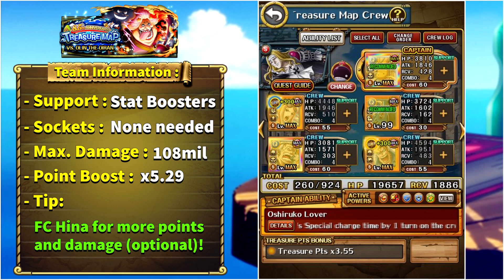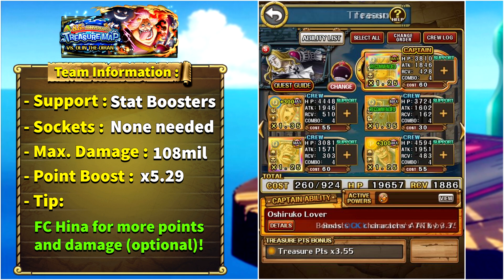This team with Hina as friend captain and the super type can do over 100 million damage, and the point boost is 5.29 times.